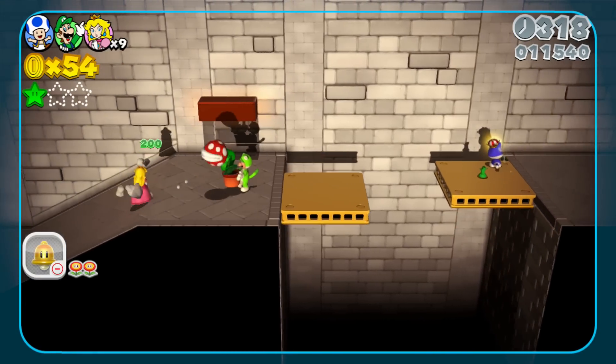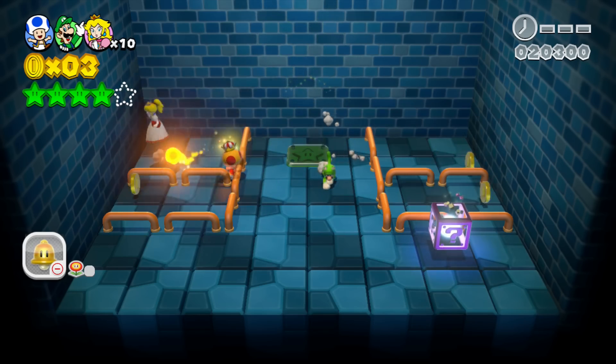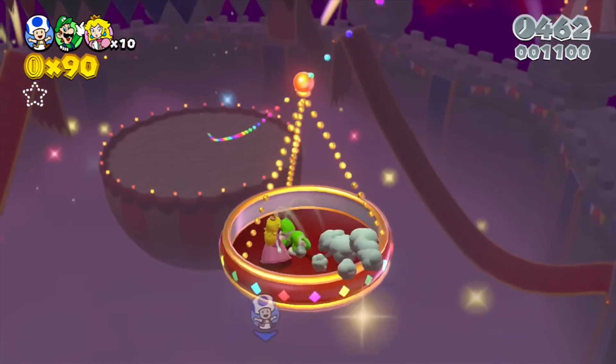It can get a little frustrating, however, almost exclusively because of the ability to pick up your comrades. You do so by hitting Y, or on the Wii Remote, 1. Problem is, you're hitting that button constantly to run, leading to an amount of unfair deaths that you probably won't find very funny after a while.